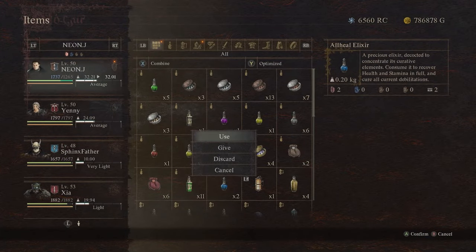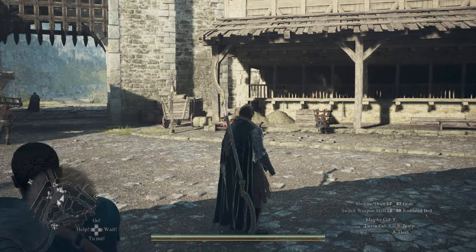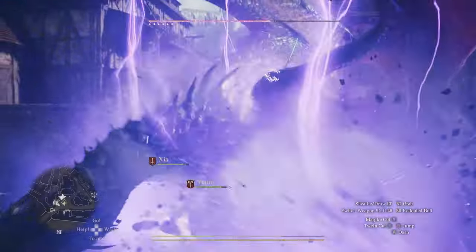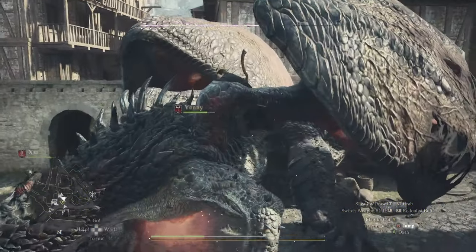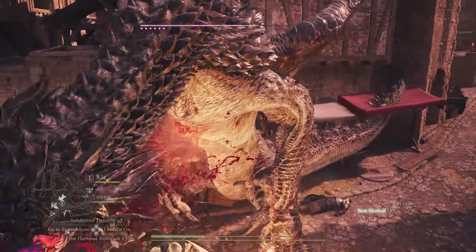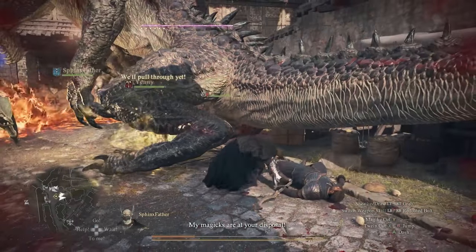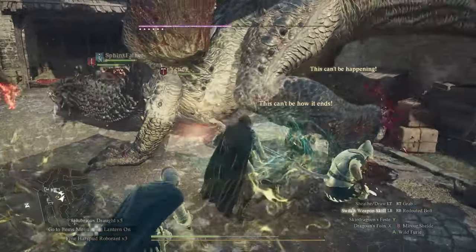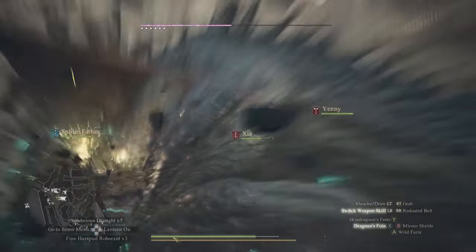Neither one of these two options are cheap. Wake stones — you have to find them, and you can also buy wake stone shards for like 5,000 each, but you need three to make one, so that's 15,000 gold. The All Heal potion you can find sometimes in chests, or it may randomly drop from a monster — it could be a chimera, which I think has a slightly higher chance to drop. You can also buy it for 10,000 gold.